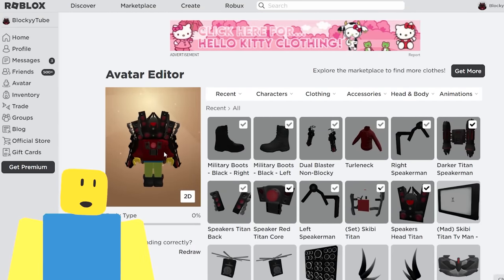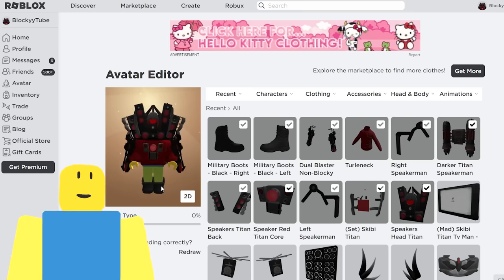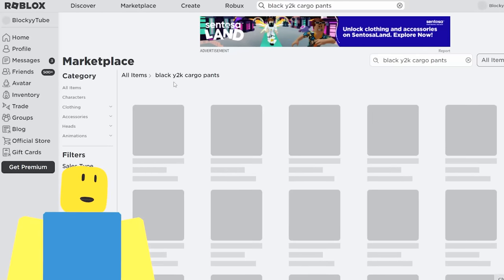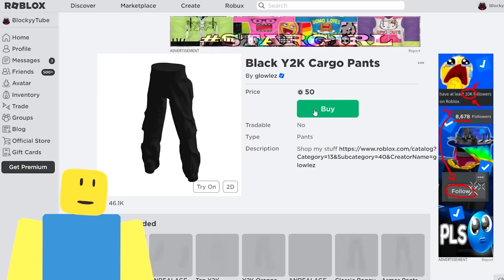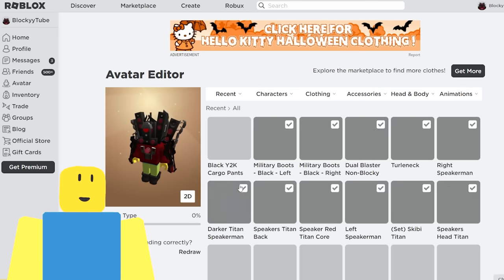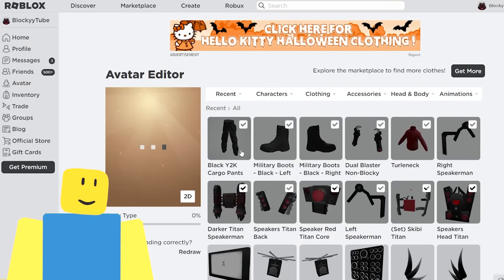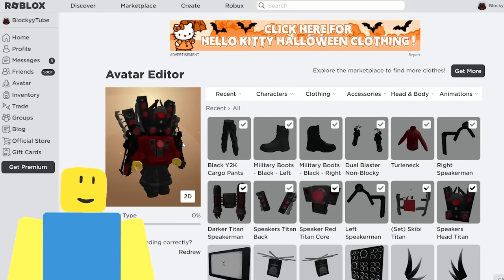I look like the Titan Speakerman without any pants — it looks like my pants have fallen down! We should get some pants. So we're going to look up 'black Y2K cargo pants' because those are the types of pants the Titan Speakerman uses. Look — that is what we want, those look like Titan Speakerman pants right there. I wouldn't be surprised if the Titan Speakerman bought those pants from the Roblox catalog. We put them on and it worked perfectly — it didn't actually remove anything. That looks good so far, but we're not even done yet.